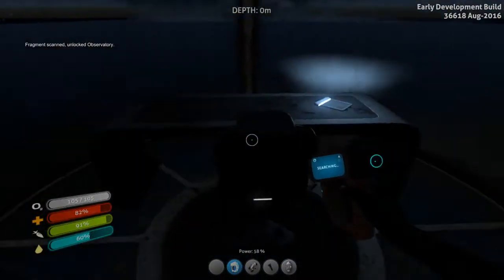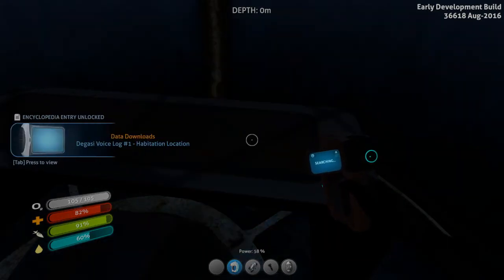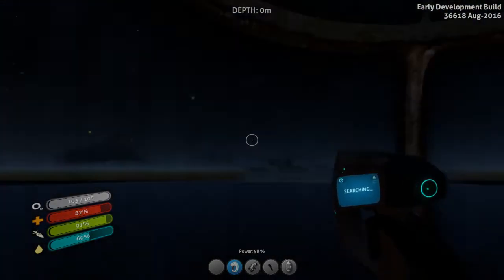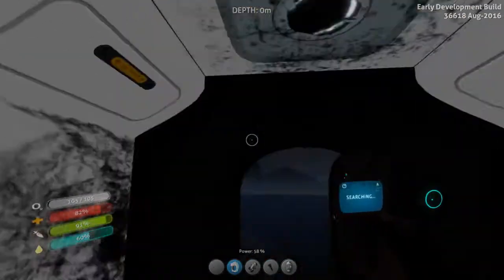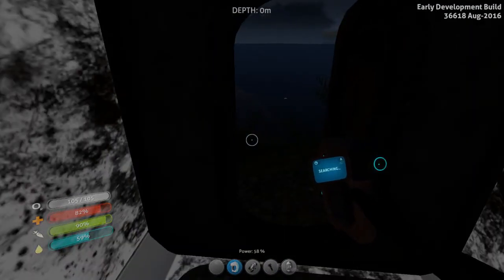Observatory — if they still do the thing where you take Stalker teeth to make it, that's kind of cool. What's this? Habitation location — all right, I'll have to look at that in a little bit. This episode's going on kind of long so I'm going to break the second half of the island into the next video. So hey, I'll see you guys tomorrow — we'll finish scouring this island. Until then, this is Flinger Foo — take it easy everyone!